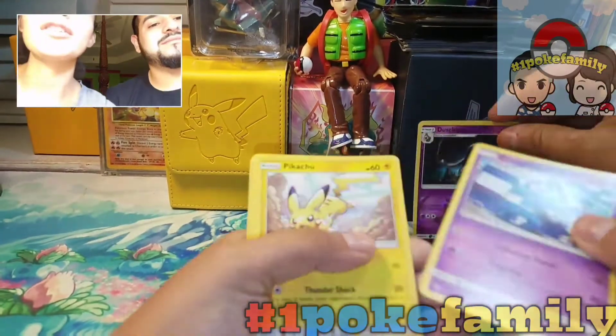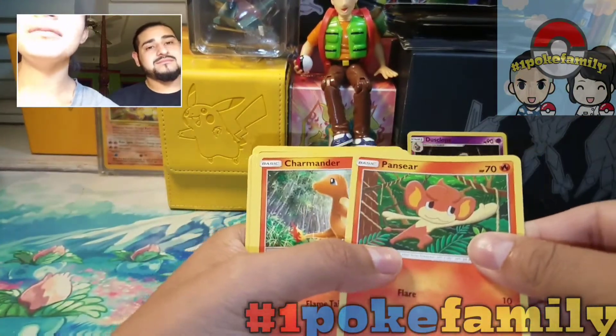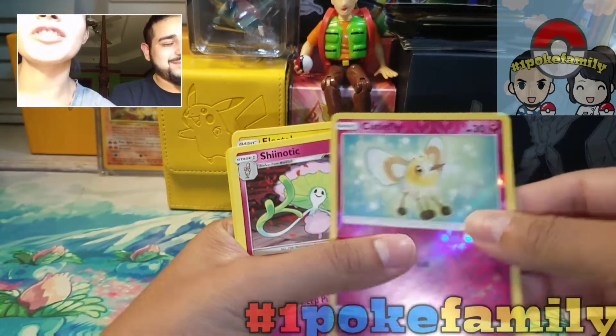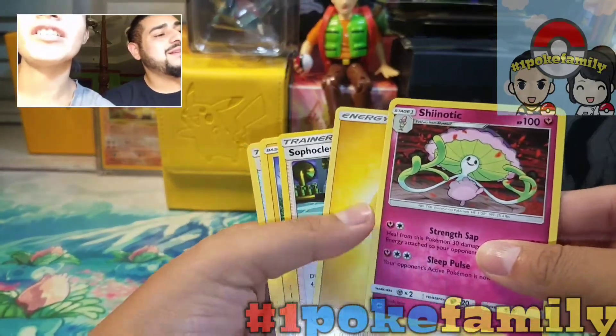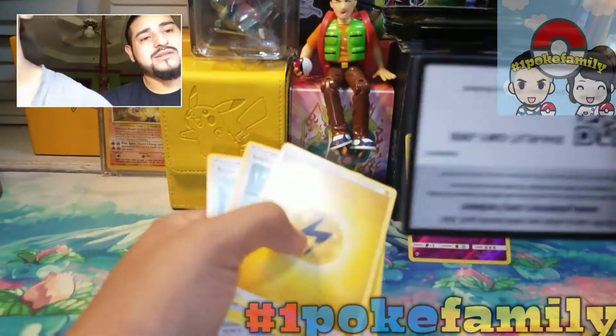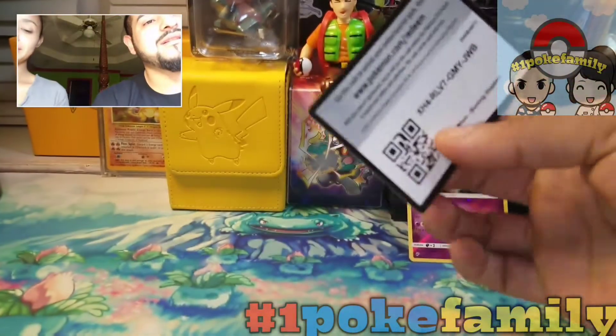I got a Krokorok and a Pikachu. Also Pansear, Charmander, Rattata, a reverse Cutiefly, and a rare Shiinotic — and a couple of code cards.